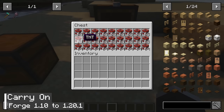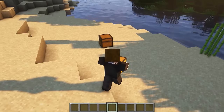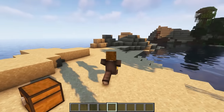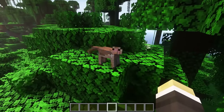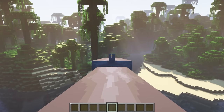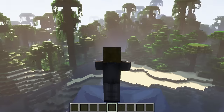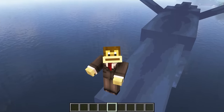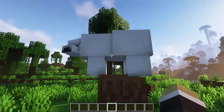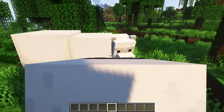The 13th mod is called Carry On. It allows you to carry blocks in Minecraft just like in real life. When you carry heavy items or chests that contain many items, your movement will become slower, making it more realistic. You can even carry other mobs in your hand, such as a monkey or a whale. It's interesting to note that if you tried to carry a whale in real life, you would most definitely be crushed as thin as a leaf. Another fun feature is that you can easily recreate the familiar movement patterns of the three bears from the cartoon We Bare Bears by stacking three bears on top of each other.